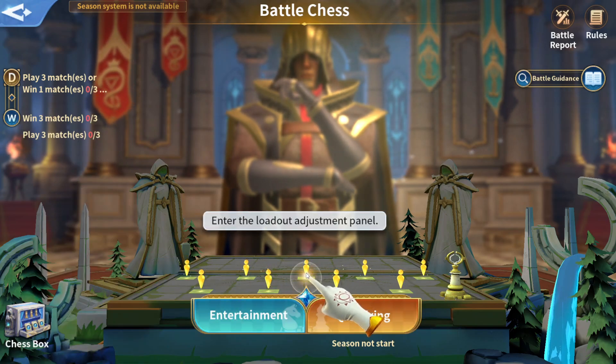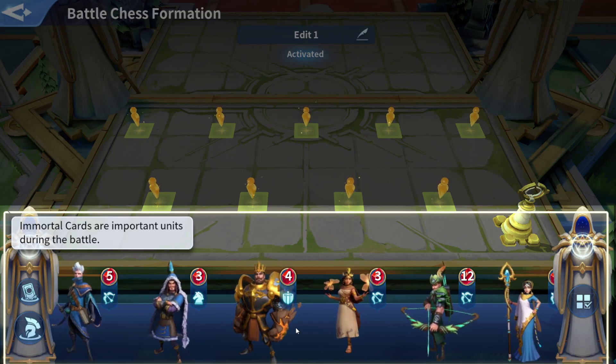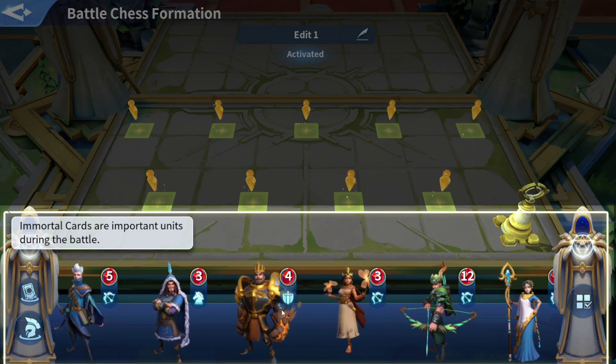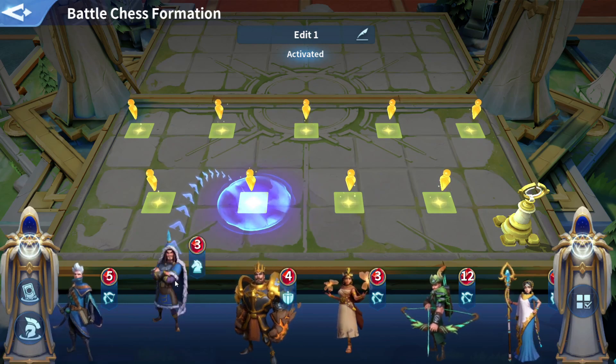First, you need to set up a loadout before playing. Tap the area located in the middle of the chess board to enter the loadout. Immortal cards are important units during battle. I want to get some defense on there. I did read in the notes that your king provides Danima and HP.